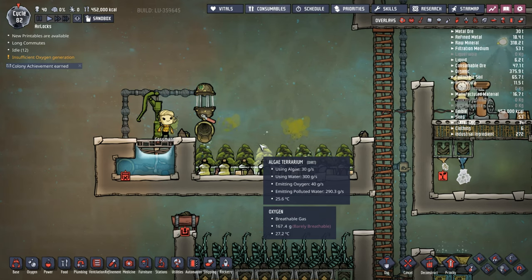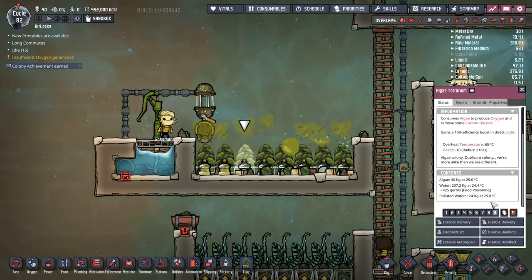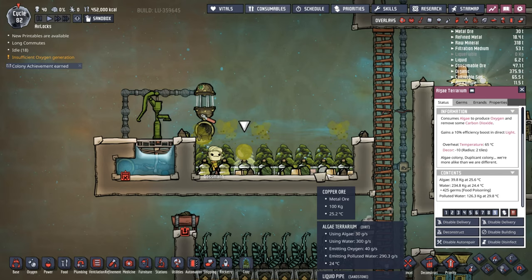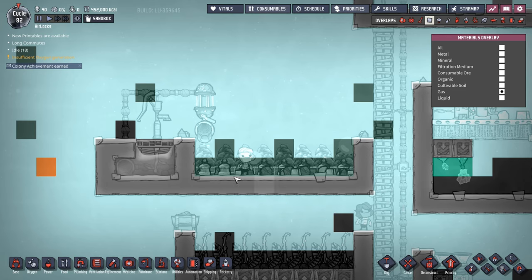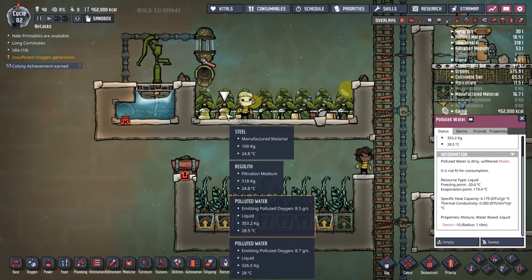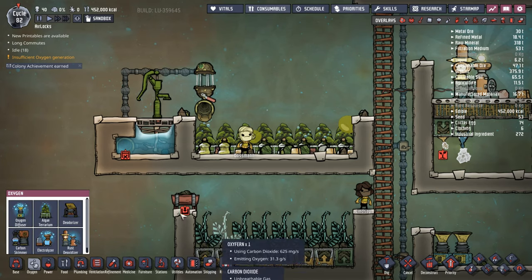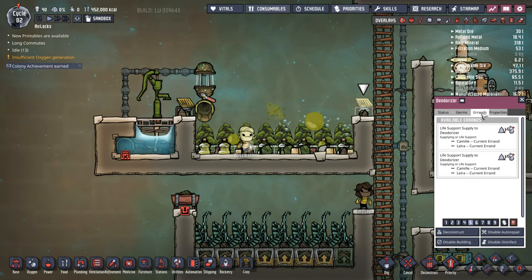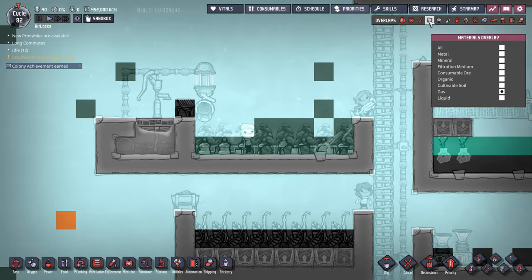There are a couple other things I want to note about these guys. The duplicates do require manual labor to remove the polluted water out of these guys. When they fill up with polluted water, a dupe is going to come over here, plunge them, pull the polluted water out, and dump it on the floor. I've had these guys running for a little while and we've got a lot of polluted water sat down here. They are off-gassing a lot of polluted oxygen. I've got 300 kilograms here and it's off-gassing 8.7 grams per second. To counteract that, we can actually put in a couple of deodorizers. Once these guys have been filled up with some sand, Mima and Ren are coming and adding those right away.